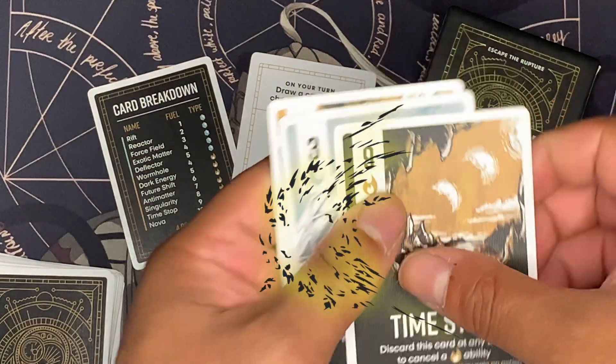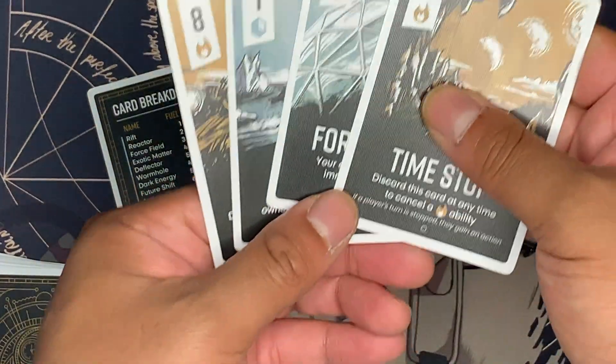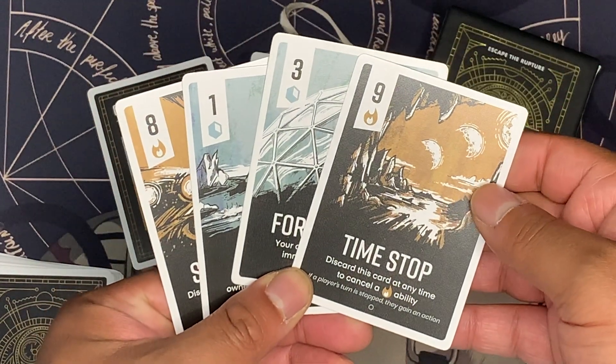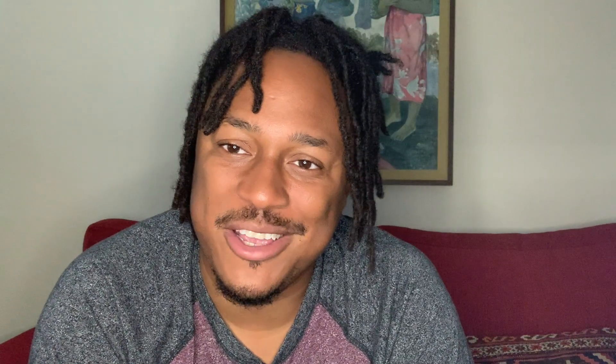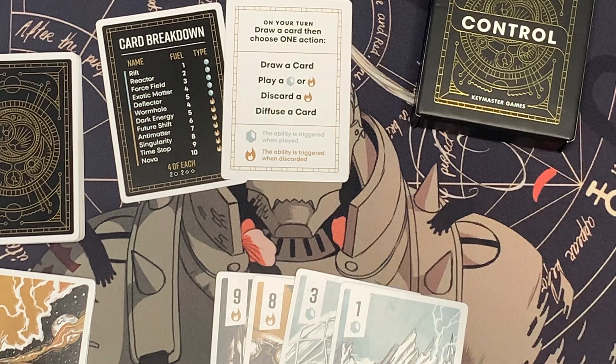Control offers variety through one-on-one, free-for-all, or team variant gameplay. Again, this game requires nothing but a flat surface to play. The three-player free-for-all variant is by far my favorite way to play Control. My favorite thing to do is manipulate the other players into sabotaging each other while I store up the best cards in my hand and quickly steal the game in a few turns.